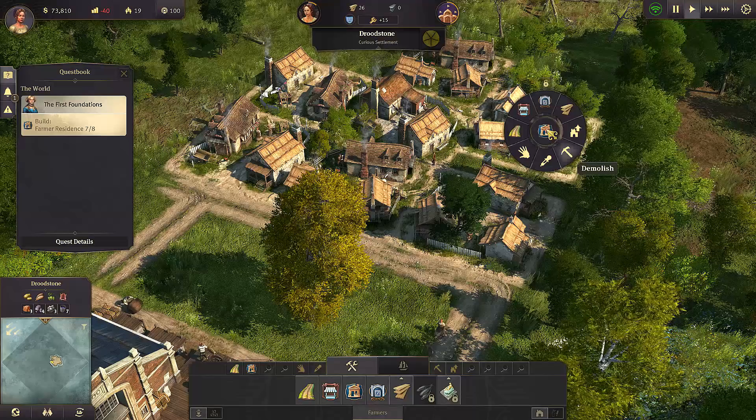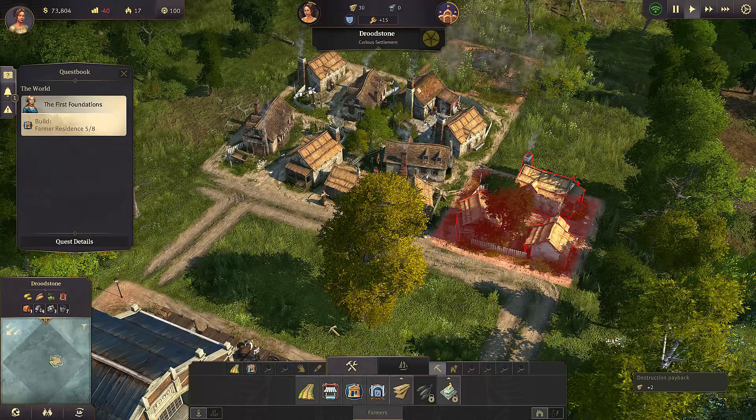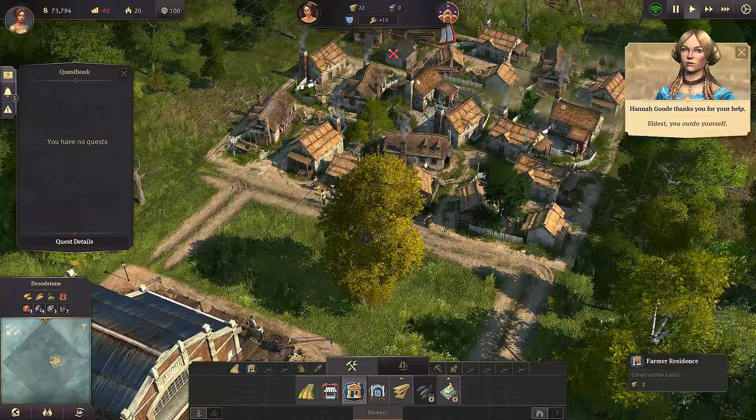Demolish - yes! If I go back to housing I want to put that here. There you go - that looks a lot nicer. So we've got six out of eight that we need. I think I want to see if we can put something here as well later on. We could put another marketplace down, I suppose.